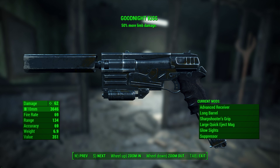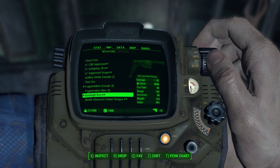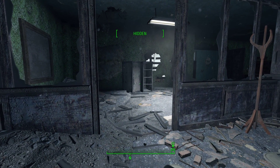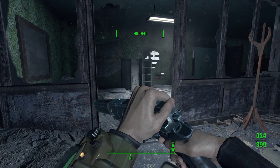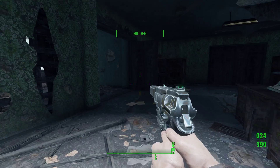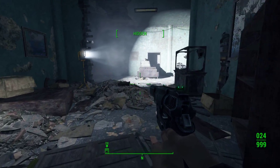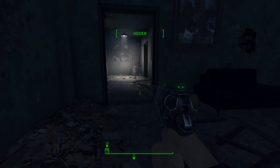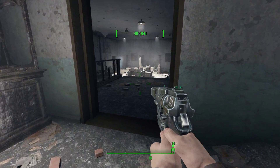Anyway, let's see how it handles the gun race course with VATS. My perception and agility are at 10 for the purposes of this test and my gunslinger perk is capped at 5. I'm not gonna run a timer because since we'll be going into VATS, I don't know that it would really matter. But let's see how this goes.